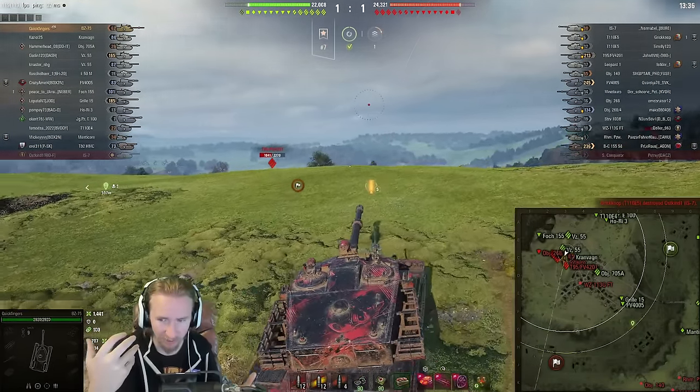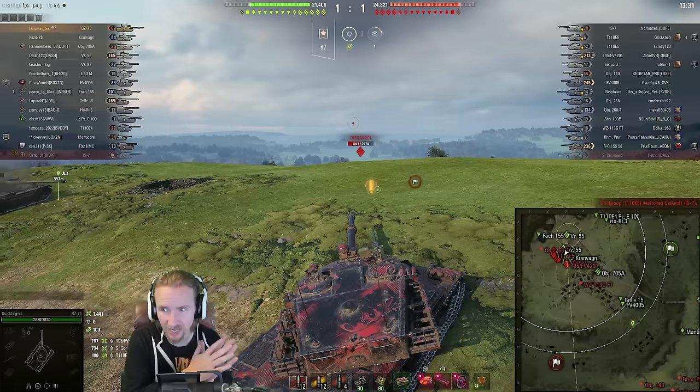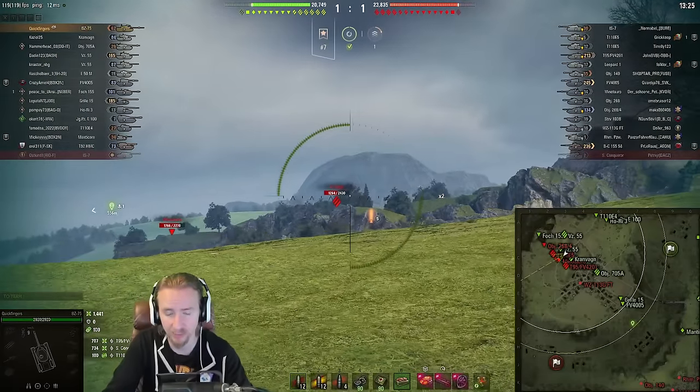In this kind of scenario, the Chieftain is just so much better than us. It's got 10 degrees of gun depression. Sure, it doesn't hit as hard as we do — we've got 650 alpha, the Chieftain has 440.